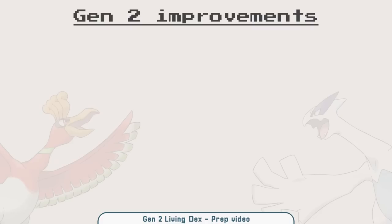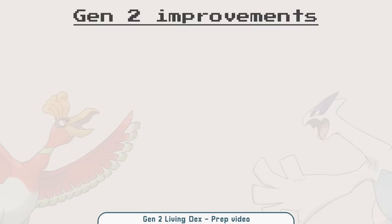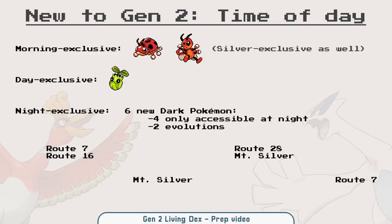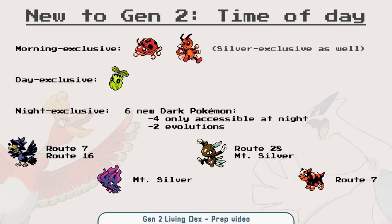Now let's get to the Living Dex journey proper, starting with the prep video. At some point I mentioned Misdreavus when talking about Dark Pokemon — it's not a mistake, I knew Misdreavus was not a Dark Pokemon. I wanted to mention all the Pokemon I think are a bummer because they're very difficult to obtain. Turns out all of them were Dark Pokemon except Misdreavus. I didn't present it correctly — it's my fault.